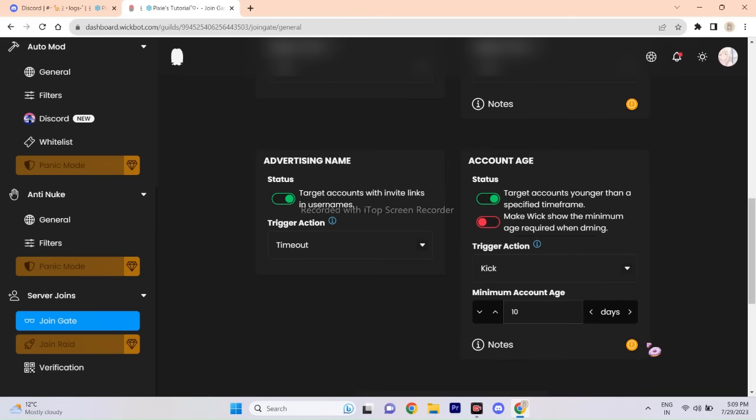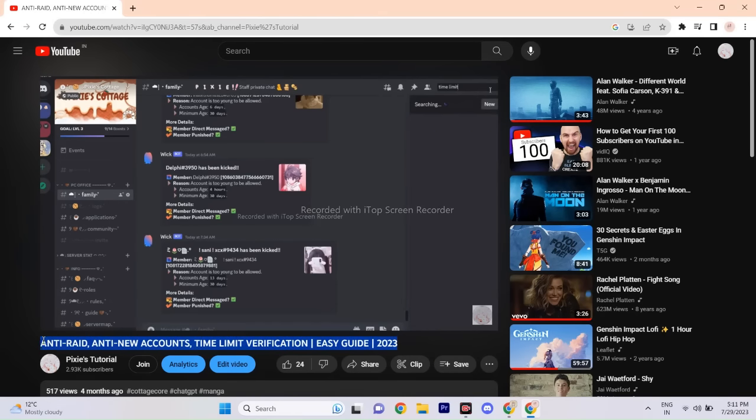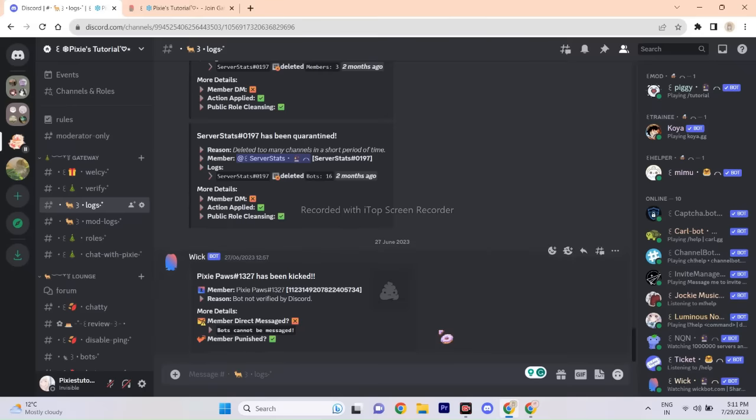By the way, I have already made a detailed video on Wick Bot — you can use its other features to keep your server safe. The link to that video will be in my description. In that video, I show how to set up anti-raid verification, and I am sure no raiders can bypass that.